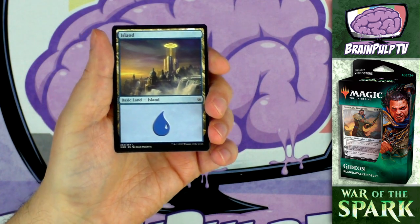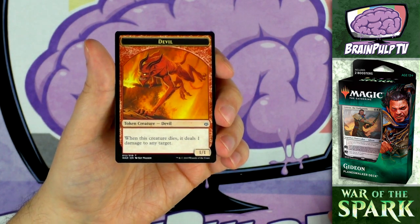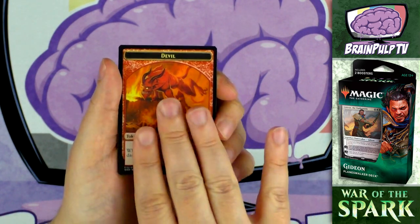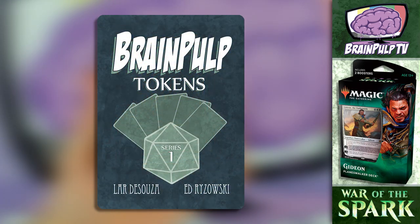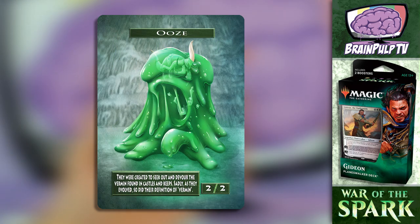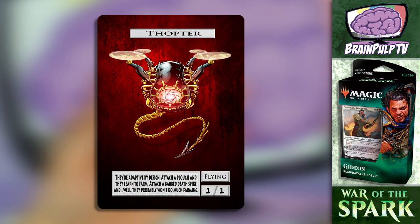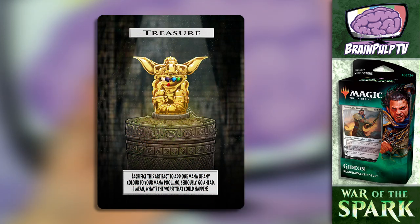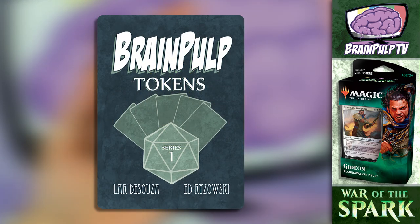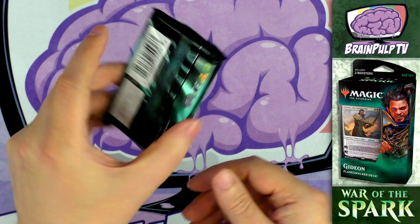Storrev can be quite a bomb in draft or sealed, especially with trample. We also got a foil swamp, an island, and a 1/1 devil token. On a side note, we have a Token of the Month Club here on Brain Pulp TV with exclusive tokens each month - the May token should be a mass army token, on theme with the new set. A link will be in the description if you want to check that out.